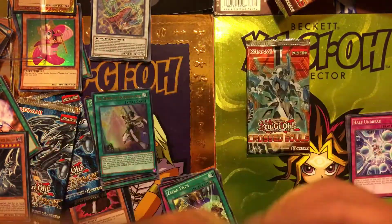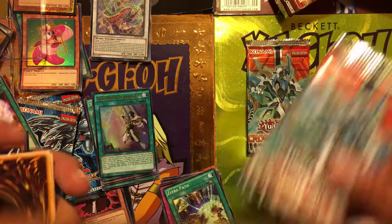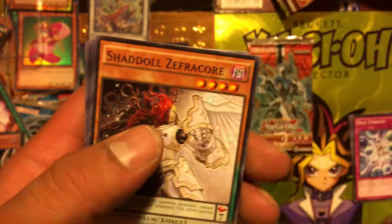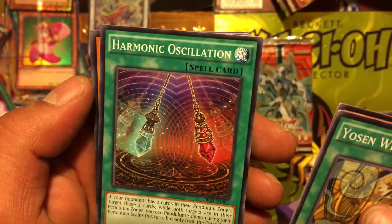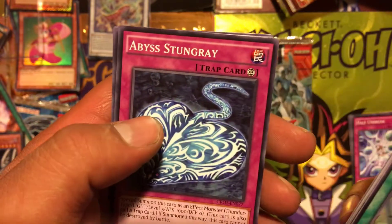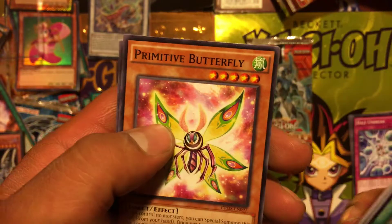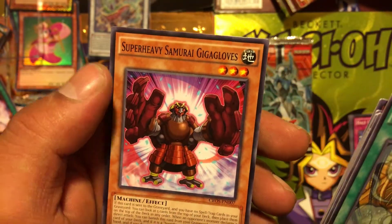Two more packs — can we get another foil? Yosen Whirlwind Shadow, Harmonic, Sharp Lanius, Subterror Birth, Abyss Hunger, Magma Dragon, Butterfly, Super Heavy Samurai, Giga Gloves.